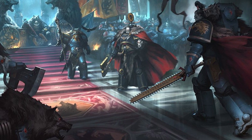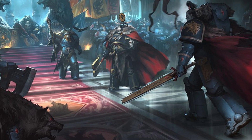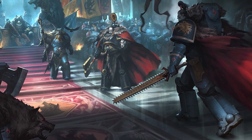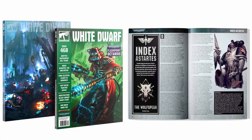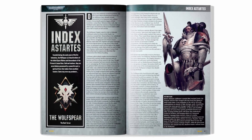Successor chapters for the Space Wolves are incredibly rare and almost unheard of, thanks to the Canis Helix which makes creating these successors very difficult. But if you want to play a slightly different wolf-themed chapter, these guys may well be what you're looking for. In the White Dwarf there is a load of background and lore for the chapter, as well as a full transfer sheet to make your units and army stand out as their own unique chapter.